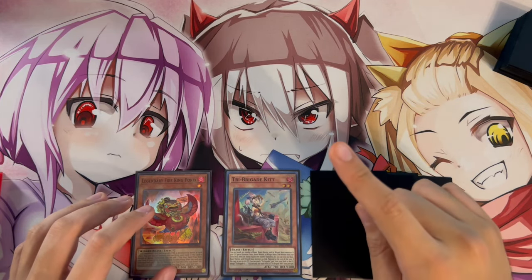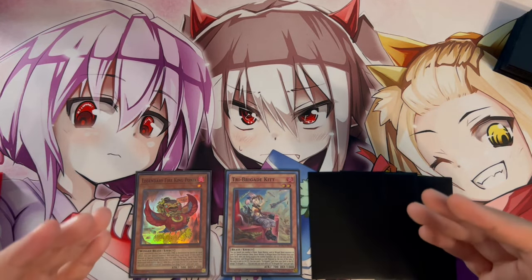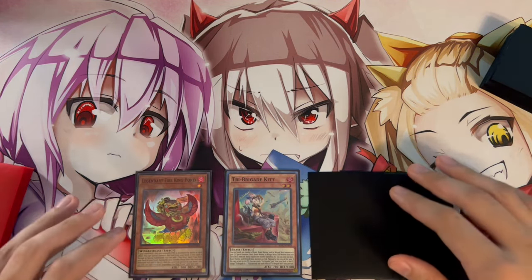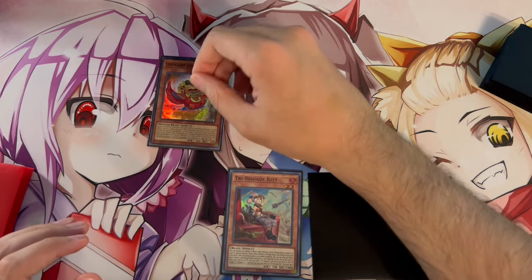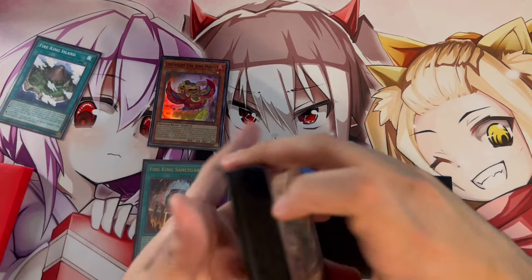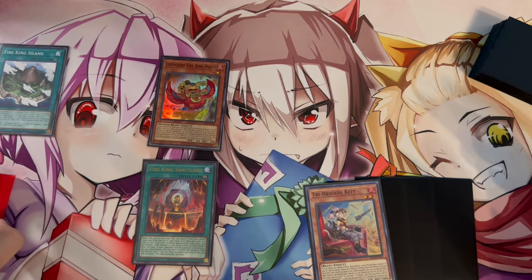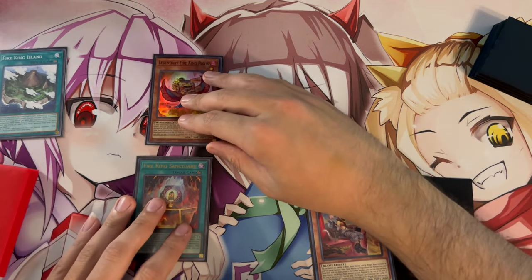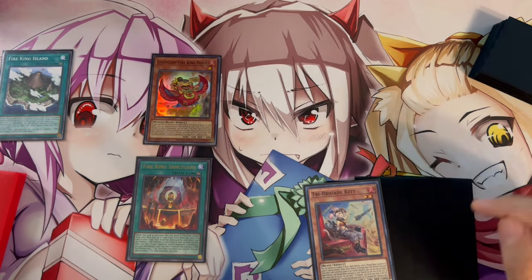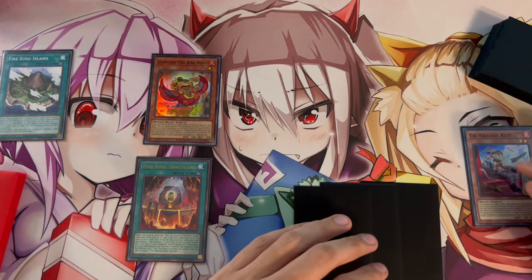For the next combo, it's essentially the same start — Ponix plus a Tribeast — but specifically you're opening Tri-Brigade Kit in hand. Kit in hand unlocks much more potential because we don't have to destroy it from the deck; we can destroy it right from hand. Normal Summon Ponix, search Sanctuary, activate Sanctuary to search Fire King Island — very standard. Then activate Fire King Island.